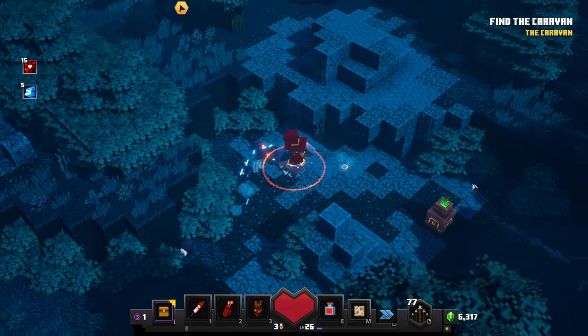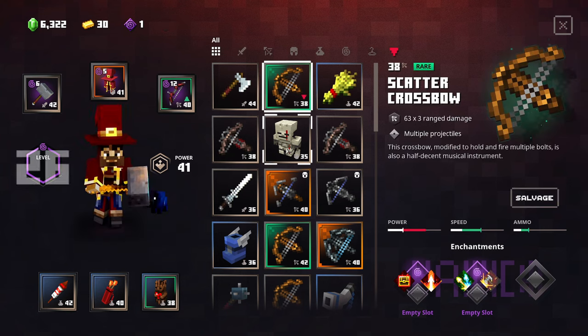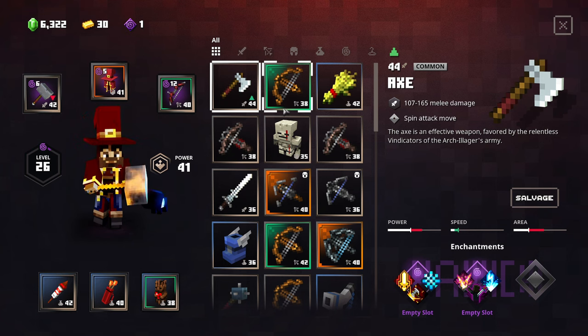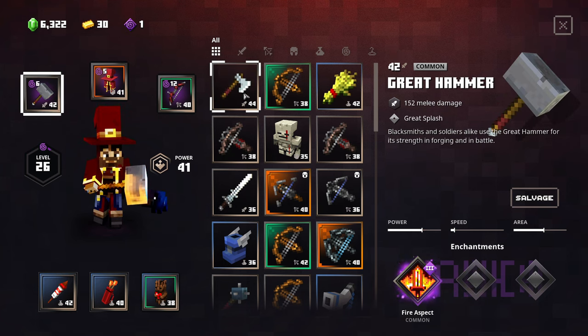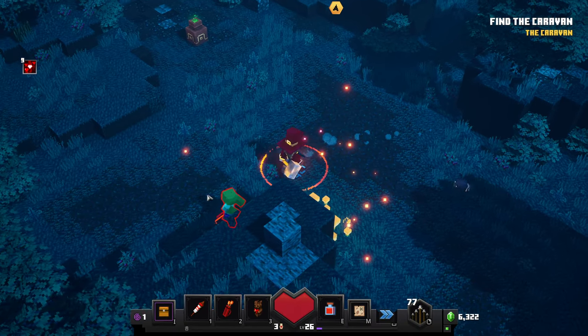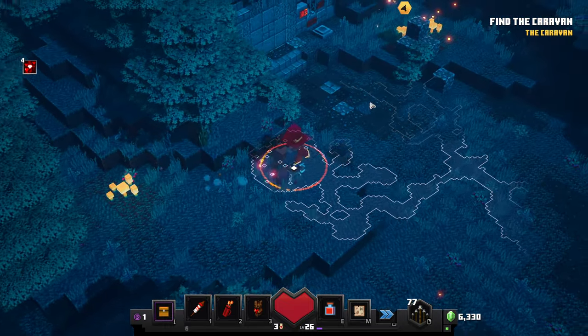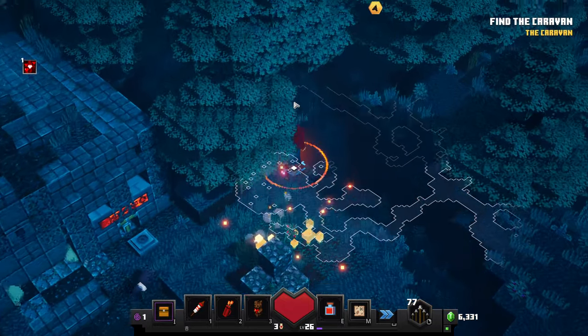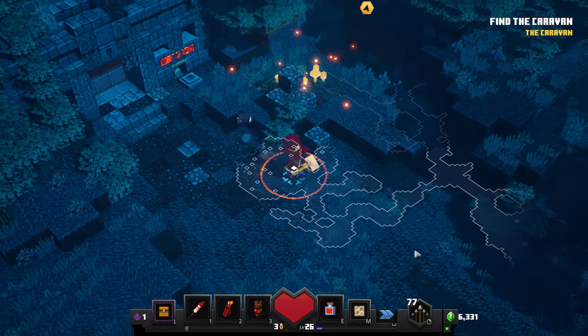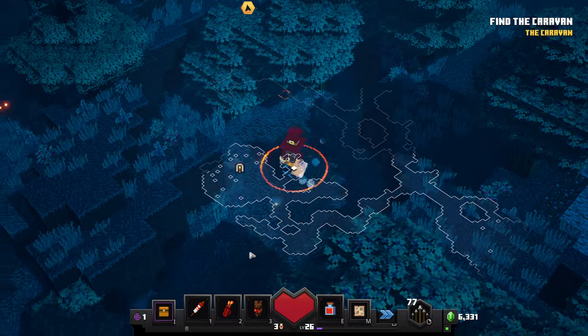Let's check this little corner real fast — doesn't seem to be anything else. We picked up a level 44 axe — it's better than what we have in terms of power level but it's not going to upgrade our power overall. I think I'll keep what I have for right now but it's definitely not bad. Exploding mob enchantment — mobs explode after they are defeated. Interesting. Let's make sure we didn't miss anything over here and open this chest real fast.